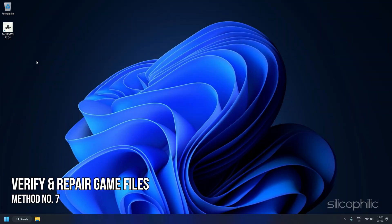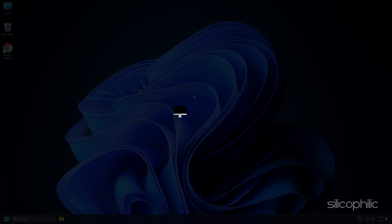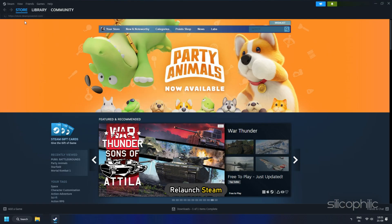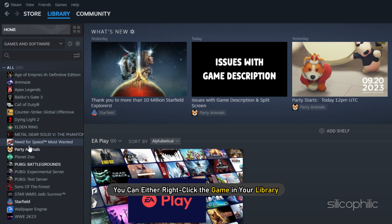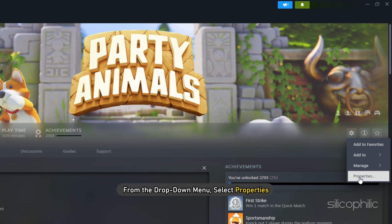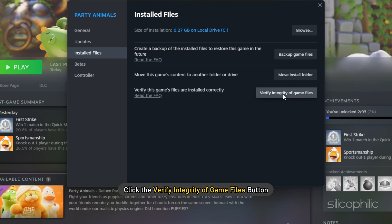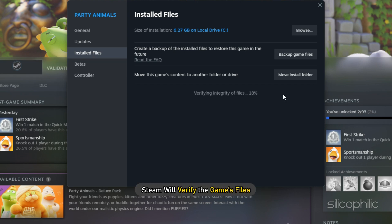Method 7: Verify and Repair Game Files. If adding antivirus exceptions does not solve the issue, you will need to verify the game files. Restart your computer and relaunch Steam. Next, right-click the game in your library or click the gear icon from the Games Library page on the far right. From the drop-down menu, select Properties. Select the Installed Files tab and click the Verify Integrity of Game Files button. Steam will verify the game's files. This process may take several minutes, so wait till the issue is resolved.